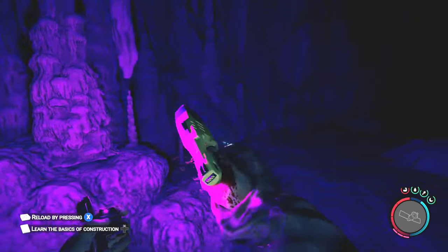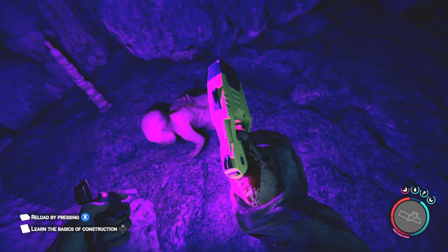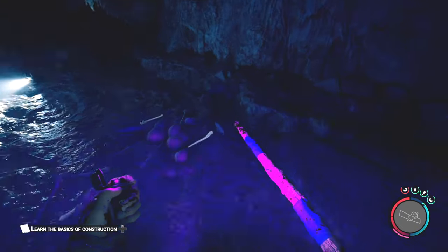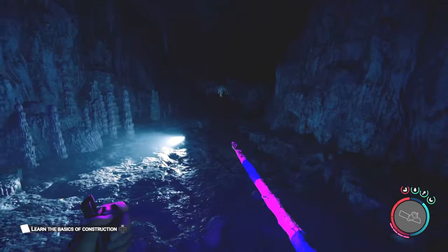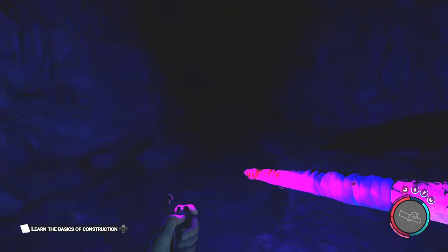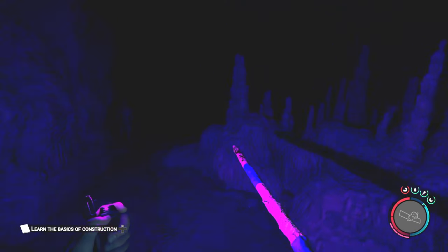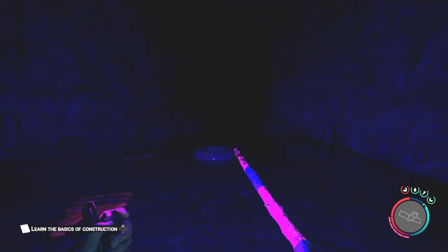These things will stun and give you ample time to get away and run past or get a few hits in. Head all the way back to the room with the light shining and all the bones on the floor where you first encountered the first creepy and mutants. Don't go out exactly the way that you came in — instead turn around and go down the left hand dark side. This will eventually lead you to a big pool of water, once you take care of another mutant, and that's got a shark in it.